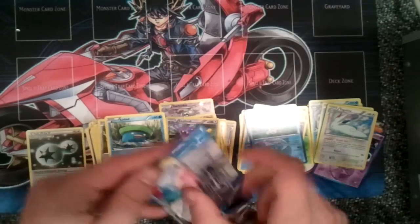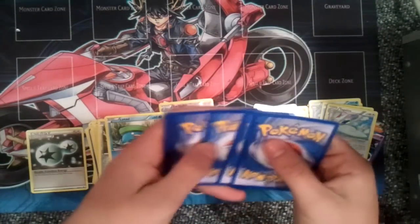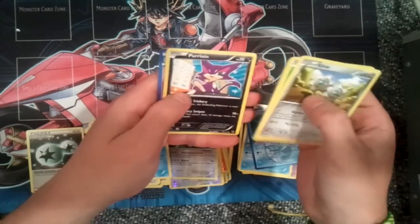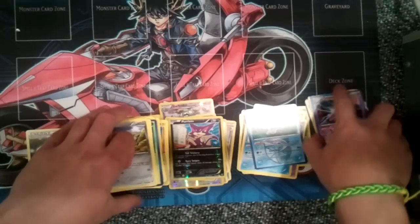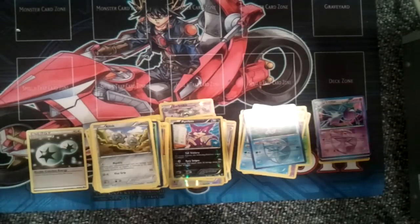Alright, last pack for this video. Hope you guys enjoyed it — if you did, don't forget to like, comment, and subscribe. A reverse for a Purrloin and a holo-rare Crobat. There we go. Thank you guys for watching. Hopefully you enjoyed the video, and stay tuned for the next part of my two-case opening. I'll see you guys later. Peace.